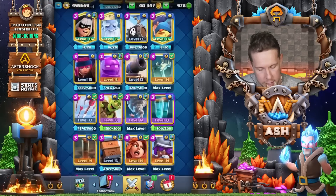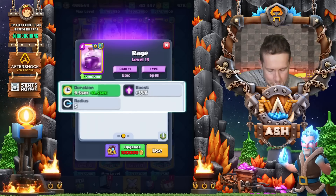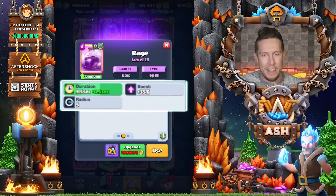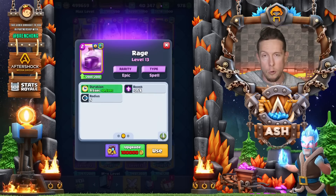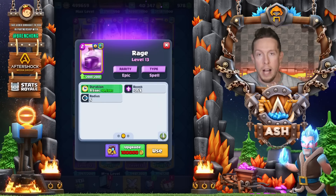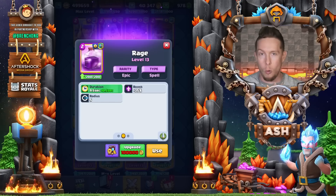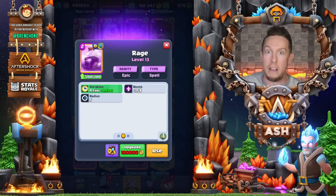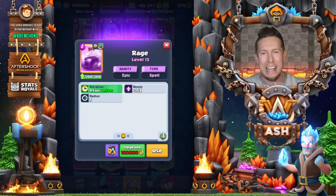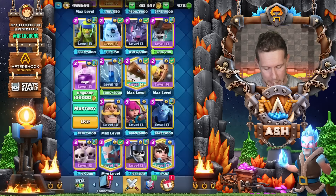Same thing with Rage. The boost percentage — plus 35% — and the radius stay the same; only the duration changes. Sure, a longer Rage is great, but usually a Rage play either works or it doesn't, and that happens within five seconds. So you don't need your Rage spell to be the highest priority card to upgrade in your deck if you're a Rage user.